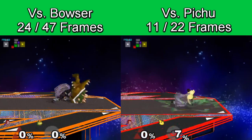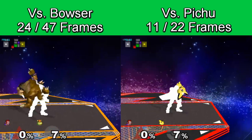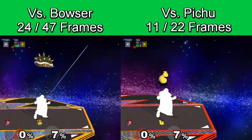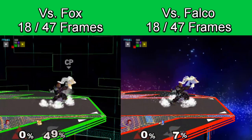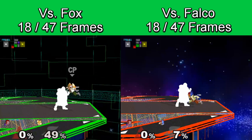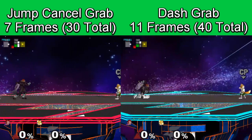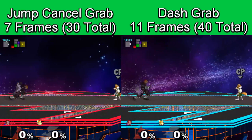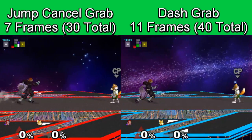Before we begin the down throw chain grabs, it is important to note that Ganon's down throw is affected by how heavy the opponent is. This means the heavier the opponent, the more time Ganon is stuck before he can move again. Knowing when Ganon is actionable after a throw is important to following up on some of his harder chain grabs. On the other side, Ganon's up throw is not affected by character weight, so he can move the same time after throwing Fox or Falco. Lastly, it is usually important to jump cancel Ganon's grab as it comes out 4 frames faster than his dash grab and has 10 frames less end lag if it misses. There are minor exceptions to this that will be stated during the respective sections.